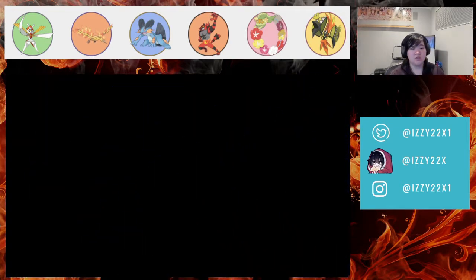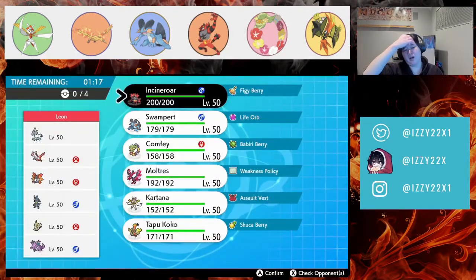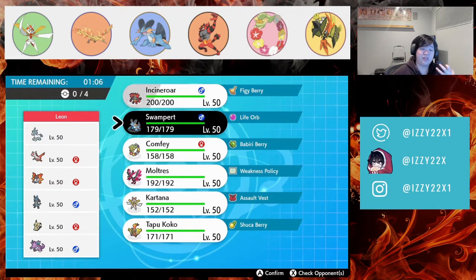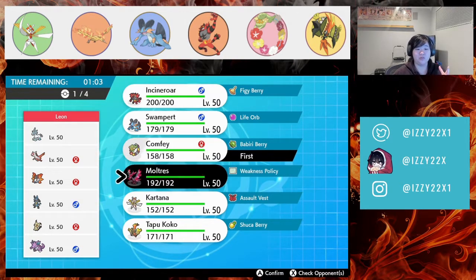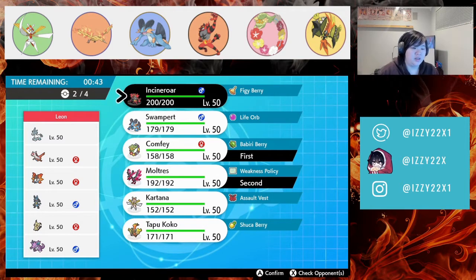GG to my opponent — the read was huge and the flinch was huge too. For the next battle, we definitely want to bring Incineroar because of Glastrier. Glass Tier is bulky and this is going to be a very slow game. Comfy/Moltres is not a bad idea because we don't have to worry about speed. If we can decrease their special defense, we're actually pretty good.